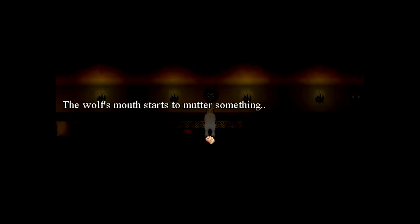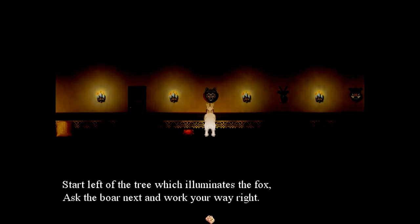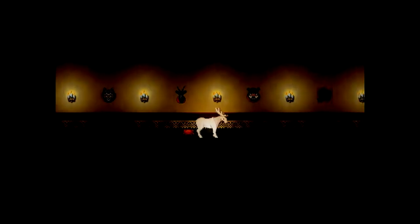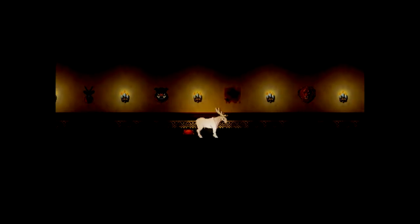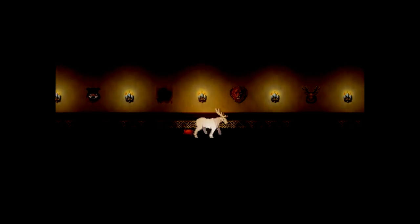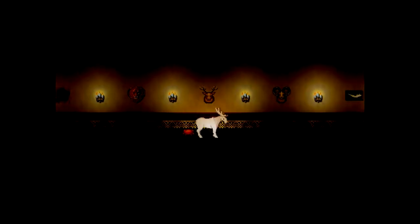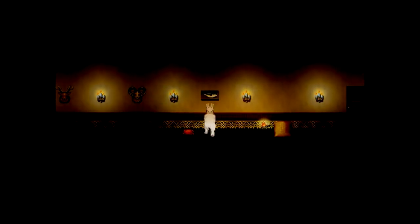The wolf's mouth starts to mutter something: start left of the tree which illuminates the fox next to the board, next and walk your way right. One step north, one step north, two steps north, three steps north, four steps north, and one step west.